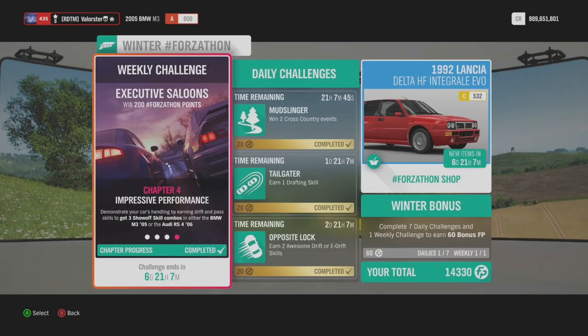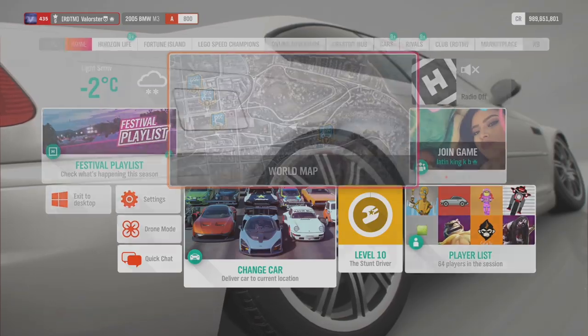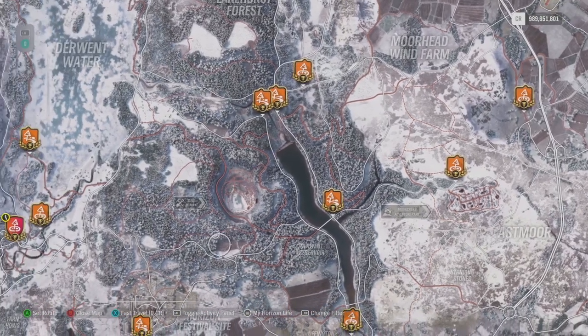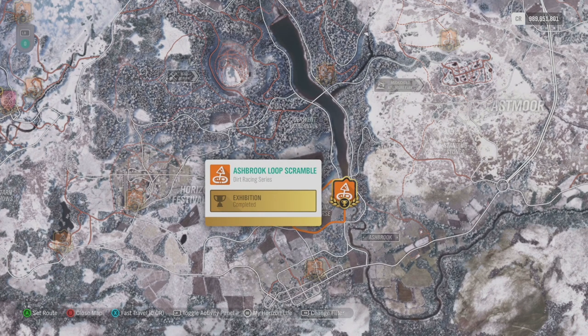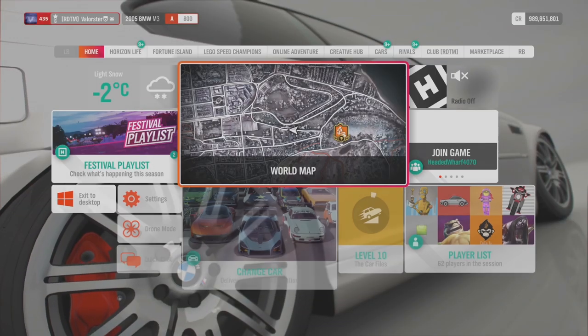The next one is the show off skill. What you need to do — what I did — because you need to pass someone while drifting: I just took dirt series and the one I took was a circuit race at Ashbrook Loop. I just started the race and since you are on a street-tuned car in the snow, you just need to pass the drivatars while you drift in a corner. Just by driving the circuit event you will have it. I recommend doing it in a circuit race in dirt — it's easy.